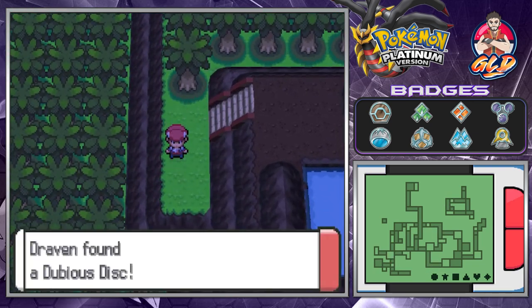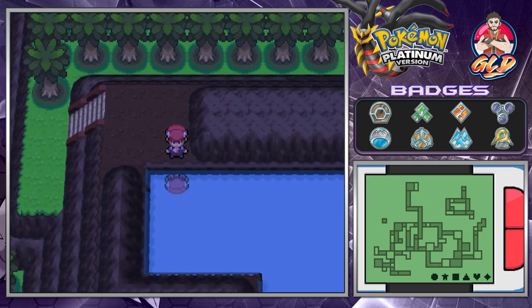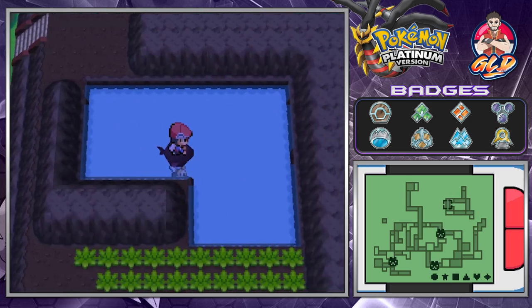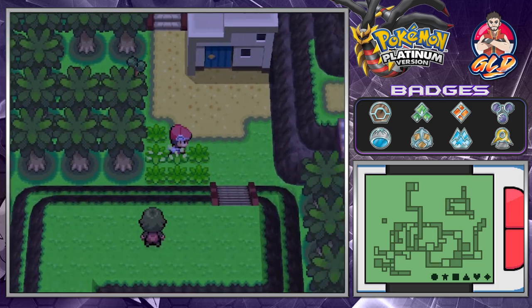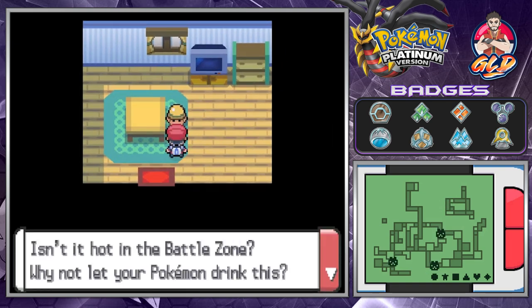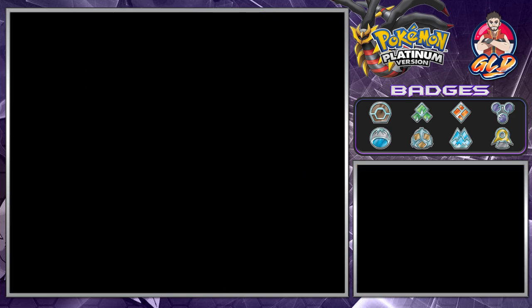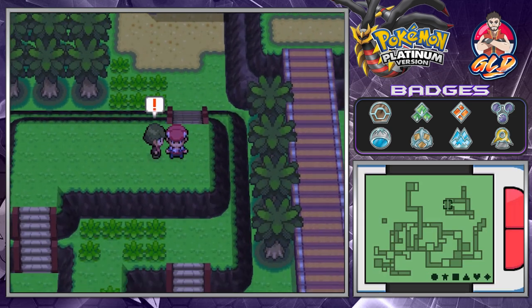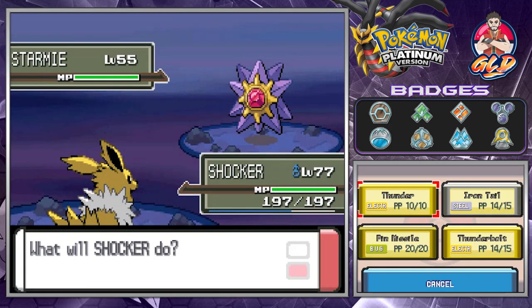Let's surf our way right here. There's another item — we found the Dubious Disc. If you guys have a Porygon2, you can use the Dubious Disc to evolve it into Porygon-Z. And here's an NPC: 'Isn't it hot at the Battle Zone? Why not let your Pokemon drink this?' We get ourselves a Fresh Water, which heals up your Pokemon quite a bit.